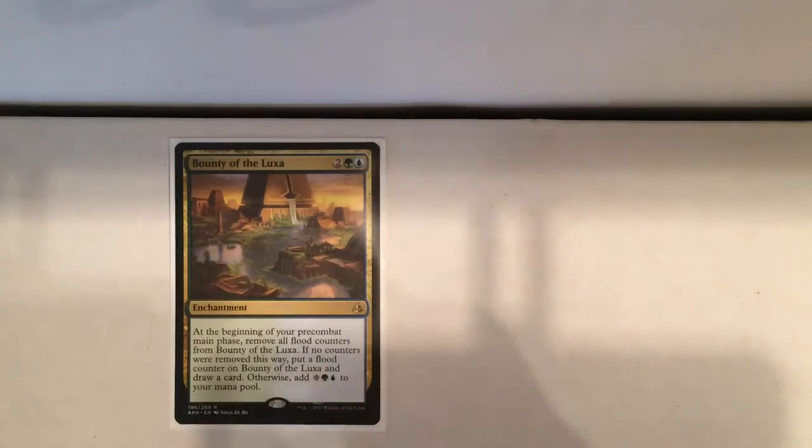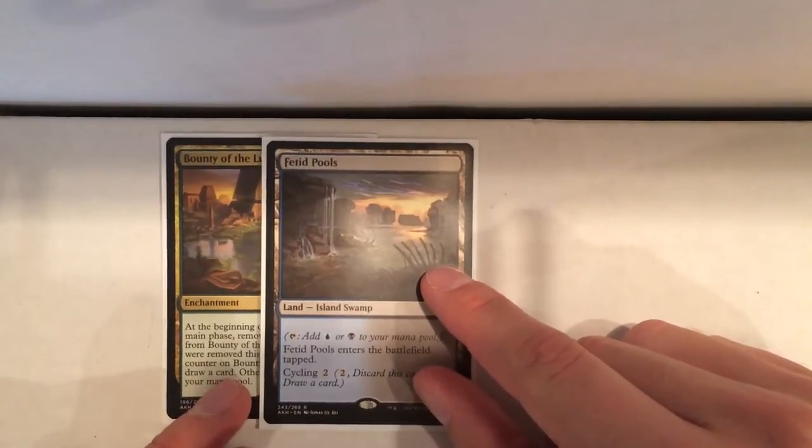The last deck I played was the one I went 2-1-1 with. I thought I was going to do better, and I probably should have, but I drew one round, and I had to splash blue for this deck, so I didn't quite have the mana I needed at times. It was a green-black deck primarily, but I wanted to splash blue to play the Bounty of the Luxa card. And when I did get it out, it was really good — drawing me cards, giving me extra mana. But against fast decks, it's just not that great.